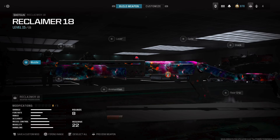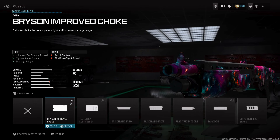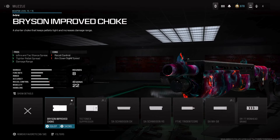For the best one-shot Reclaimer 18 class setup, for the muzzle you're gonna start out with the Bryson Improved Choke, because this is going to tighten up that bullet pellet spread in hip-fire and tac-stance spread, and also improve damage range.